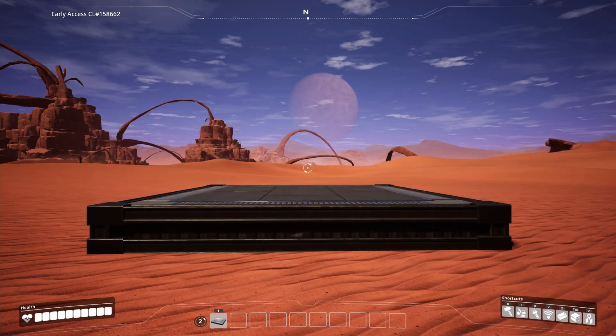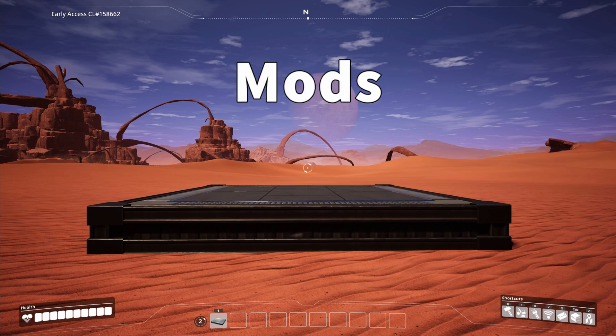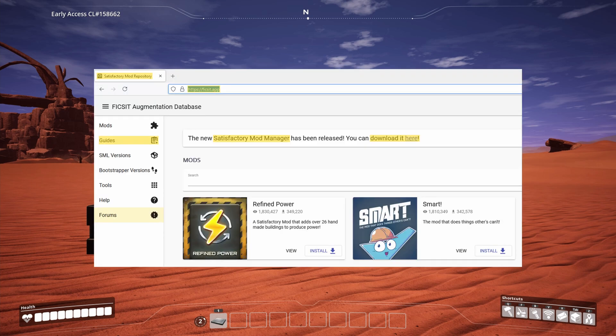Welcome to Jetski Space. In this video, we're playing Satisfactory and we're going to look at mods. To get started, you can head over to ficsit.app.